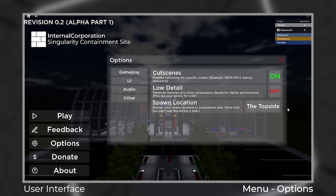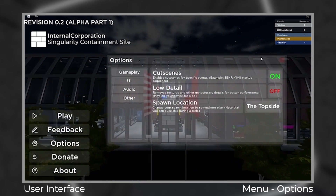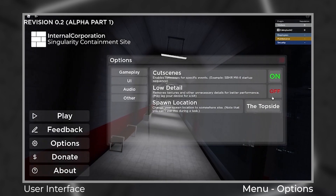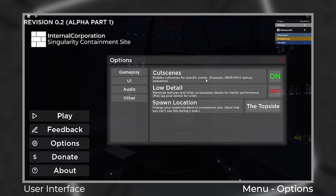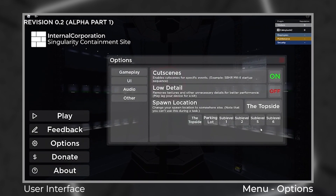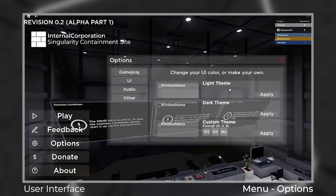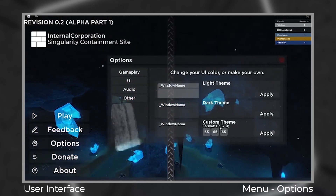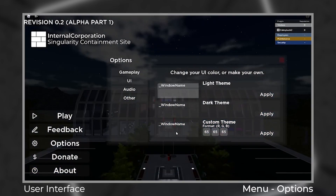In the gameplay options, you can enable or disable the cutscenes, low detail, as well as spawn location. The cutscenes option disables all of the cutscenes except for the introduction for newcomers. Next up is low detail, where you can disable unnecessary details such as decorations and such. However, I do not recommend it unless you have a low-end device. The last option in the gameplay segment is the spawn location — you can choose where you want to spawn, from the top side to sub-level 6. In the UI options, you can change the theme of your UI, whether you prefer it light, dark, or you wanted to customize your UI color. At the left side of the text, you can see previews of the UI themes before applying it.